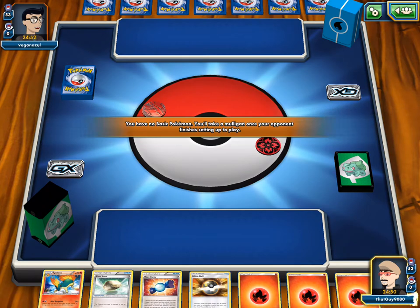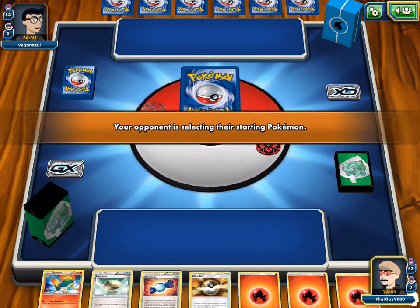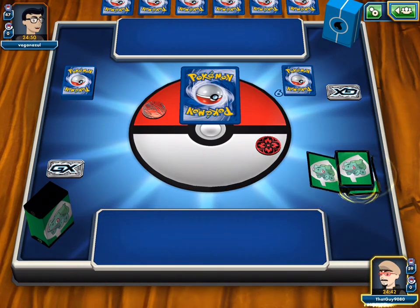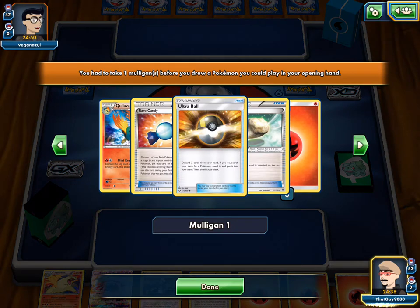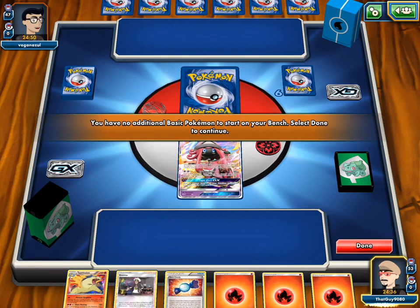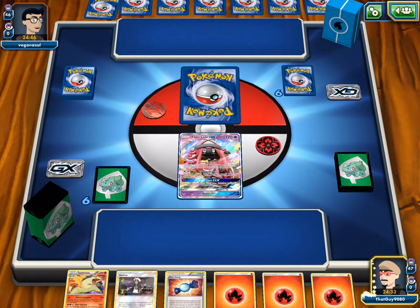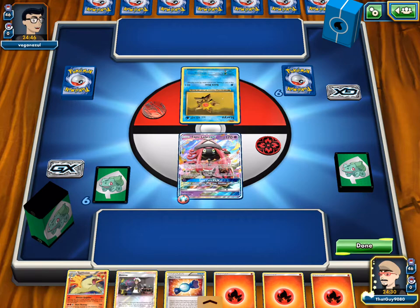We're going to have to start with Lele again. Lele start — that's not ideal. We do run the one Float Stone and it's only a one retreat cost, so it's not that bad. But we have nothing in our hand, so we'll just attach and pass. Hopefully top-deck something useful next turn.